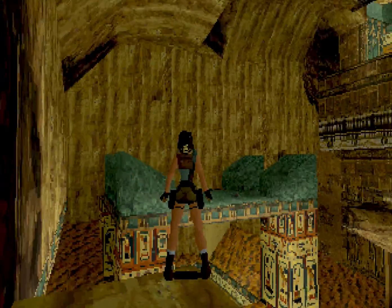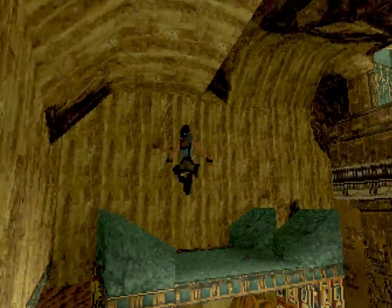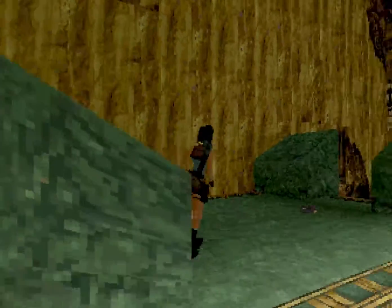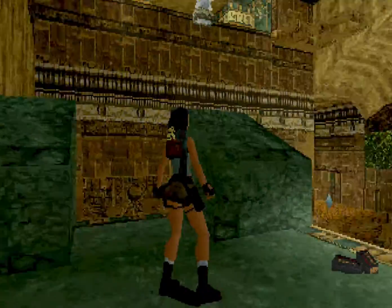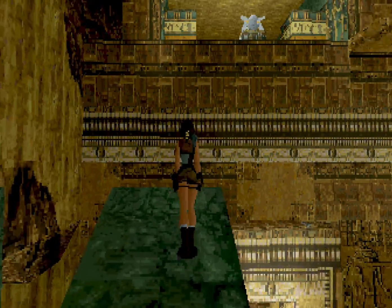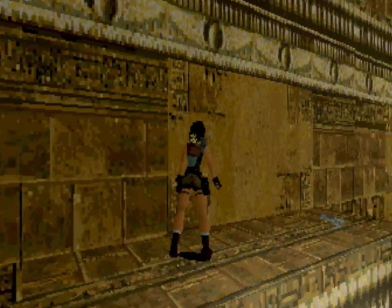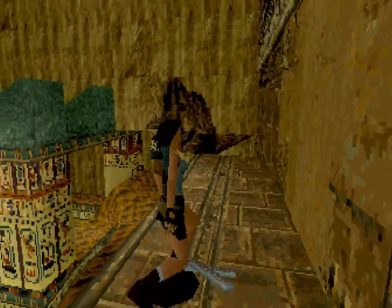Ahora vamos a ir al techo del otro lado porque hay munición de Magnum. Cogemos carrerilla y saltamos, nos cogemos. Es un salto un pelín complicado. Lo jodido es que si no sale a la primera tienes que volver a hacer el camino del bloque y tal. De aquí vamos hasta el techo, que es donde está el segundo secreto, que son munición de UZI.